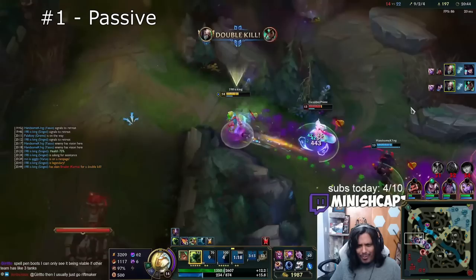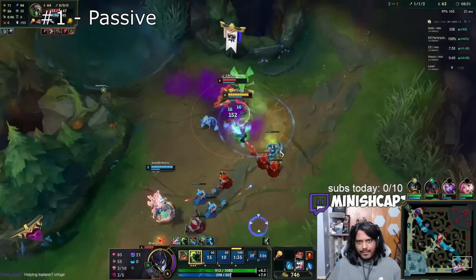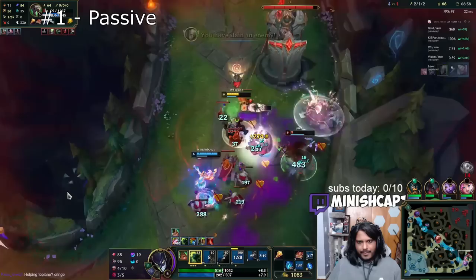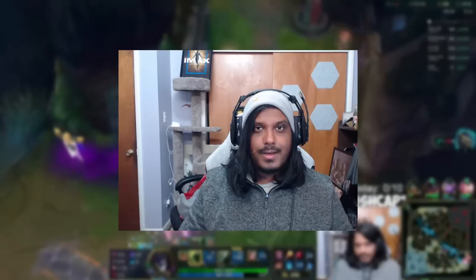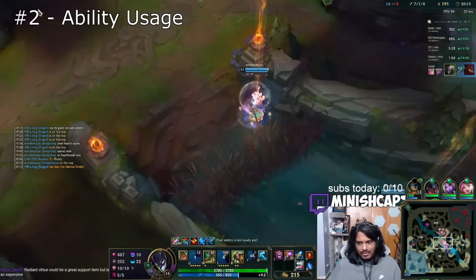This takes a lot of skill and practice to know exactly how much damage you can take, but think about it like you're using your health bar as a resource to gauge how far into a fight you actually can go. Mastering this technique is really important for a growing Singed main, because Singed is balanced and designed around dealing damage to multiple targets at once. So if you're only damaging one or two champions at a time, you are under-utilizing and not getting the proper amount of value out of Singed's kit.